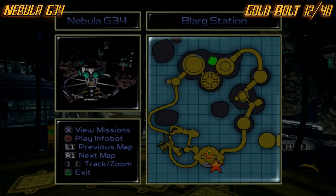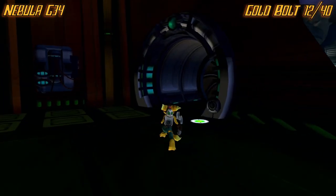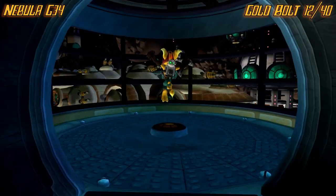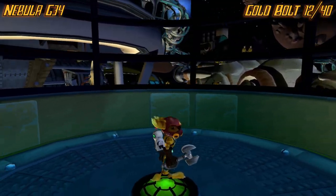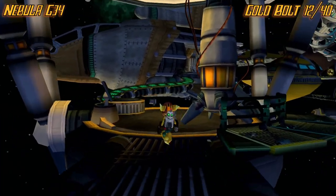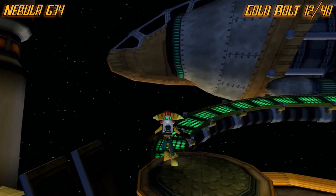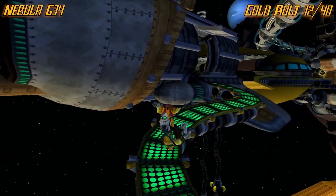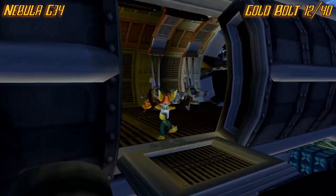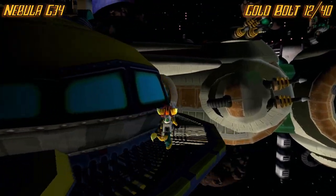Now we're on Nebula G3-4. For the first one, come to the left from the start and enter the area that was Clank-only before. But now that we have this helmet, Ratchet can go outside too. You're going to want to go up this little path — it's a tiny little path because it was made for Clank, not Ratchet. Then from here, jump across and it's around this little corner.